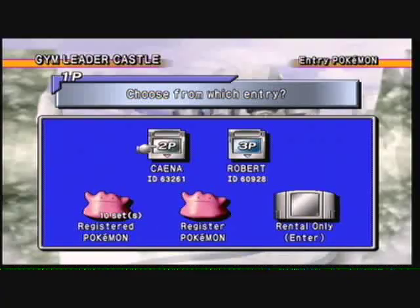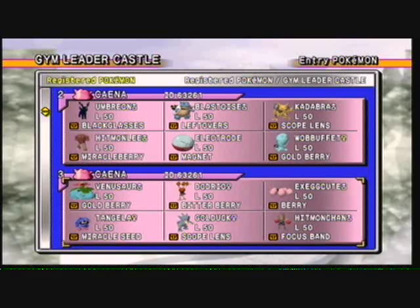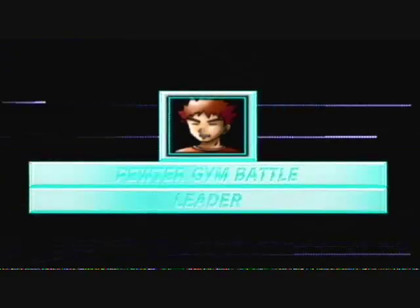That's fine with their selection, but I'm actually going to pick Pokemon of my own that are different. I went ahead and took the liberty of registering all of them ahead of time. The three I'll actually be using are Tangela with the Miracle Seed, Golduck with the Scope Lens, and Hitmonchan with the Focus Band. These are all rental Pokemon, but I did use items from the Silver Pack as before.